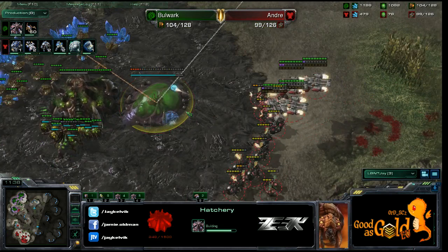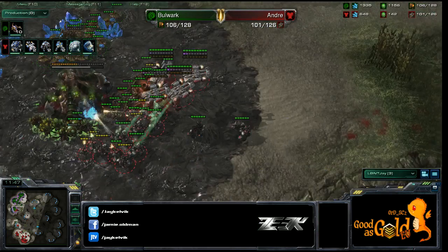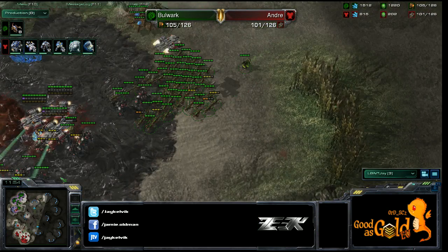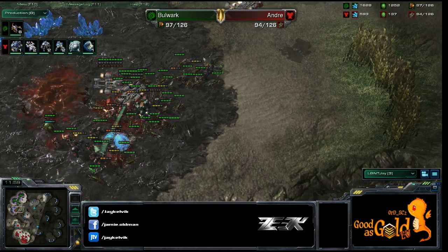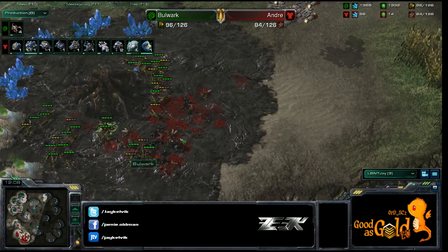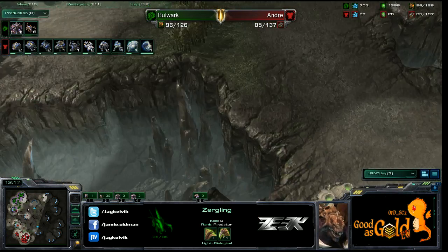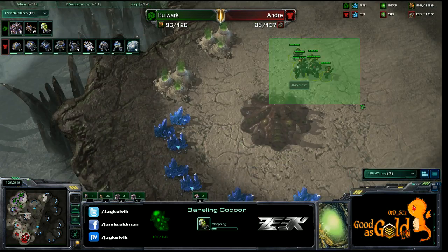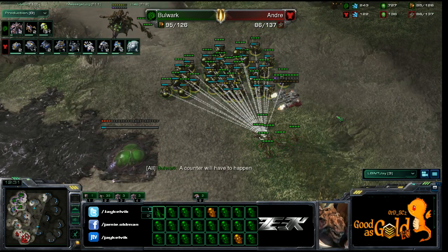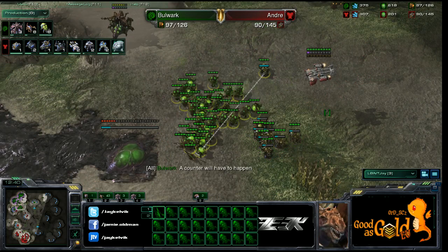He's sacked everything — 52 zerglings gone. Cancel, cancel — he didn't get the cancel. He needs to get them surrounded and round the marauders. Andre isn't stimming his bio either. Bulwark is taking a macro hatchery and trying for a fourth base. 31 banelings in production — Matt is taking over the commentary!